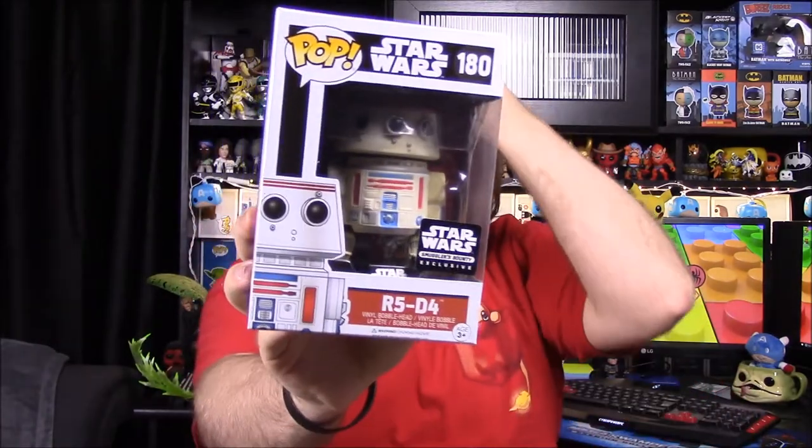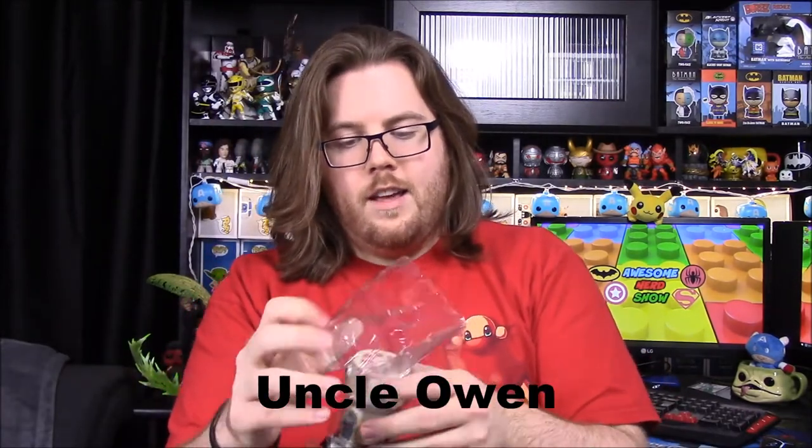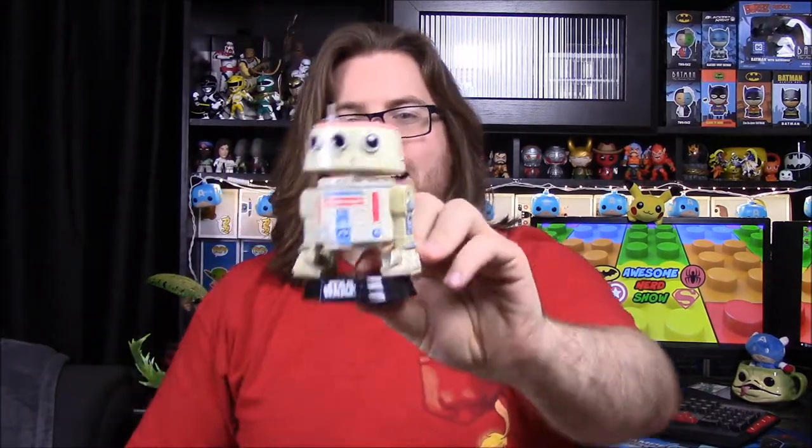Now we have our pops. First is R5-D4, which is the droid from Star Wars — the R2 unit that Luke and Uncle Ben buy from the Jawas. It ends up having a bad motivator and exploding, so they end up buying R2 instead. R5 has been gaining popularity and has kind of a cult following, so I guess that's why they included him.